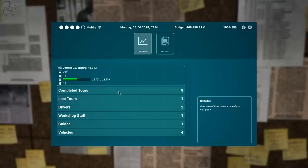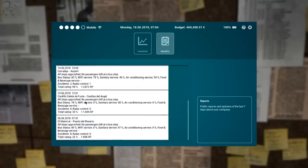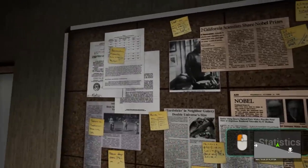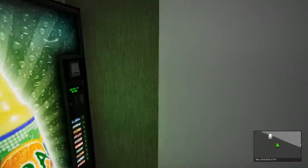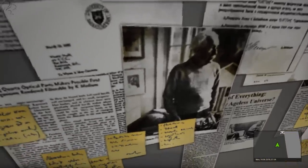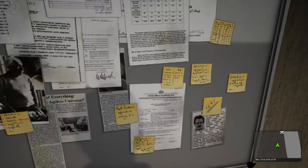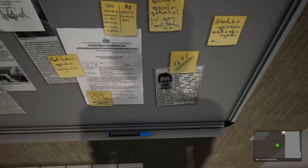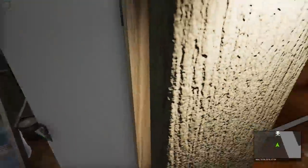Over here are statistics like how many tours I've completed and breakdown reports. There's a bit of humor injected in the office decor — there's actually a picture of Einstein on the wall, and this guy here looks like someone from Breaking Bad to me. There are also drinks machines you can't really use. It's just decorative stuff.